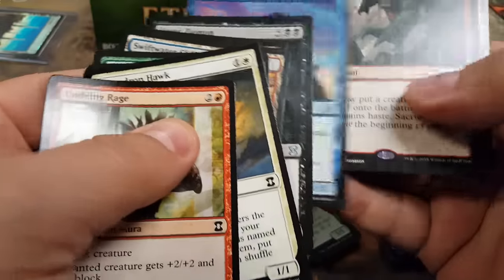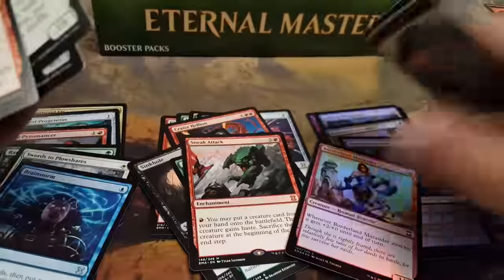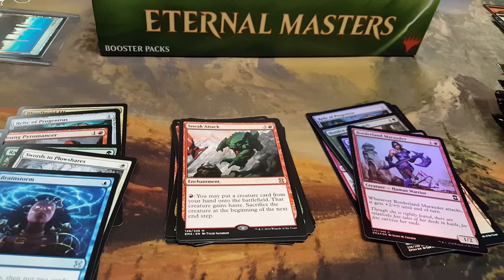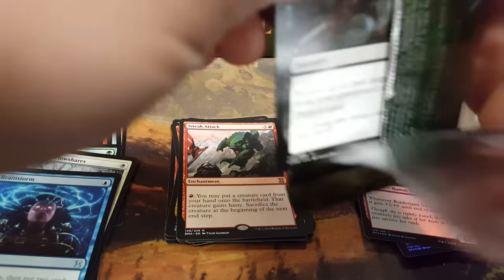Battle Battalion, Prodigal — sneak attack? Not bad. Sneak Attack — is that new artwork? It's a mythic, so that's pretty good. Pretty good if you have an Emrakul or something. Too bad they banned the cards that really enabled that back.